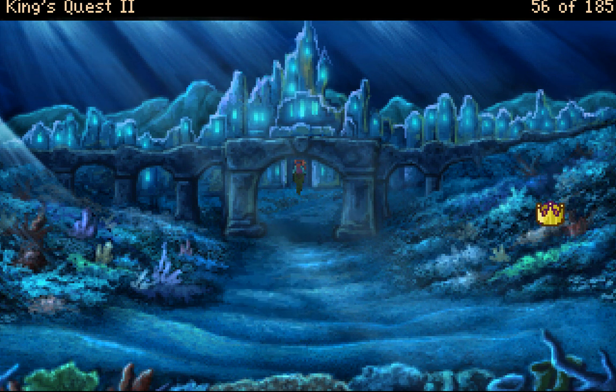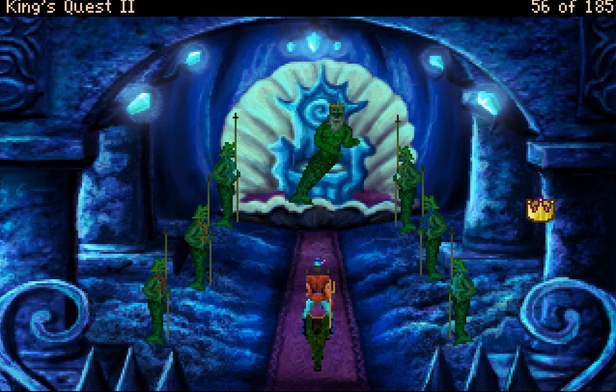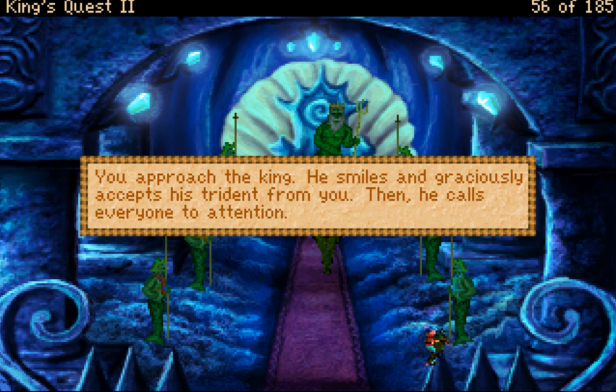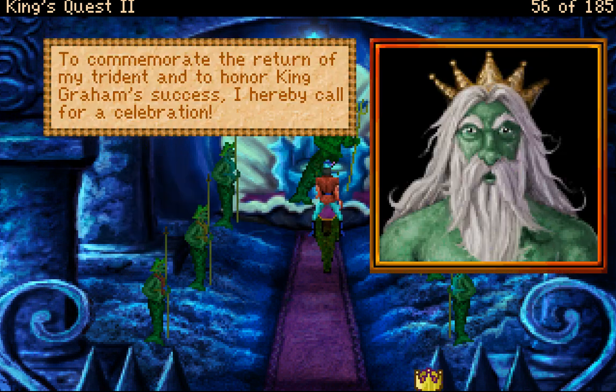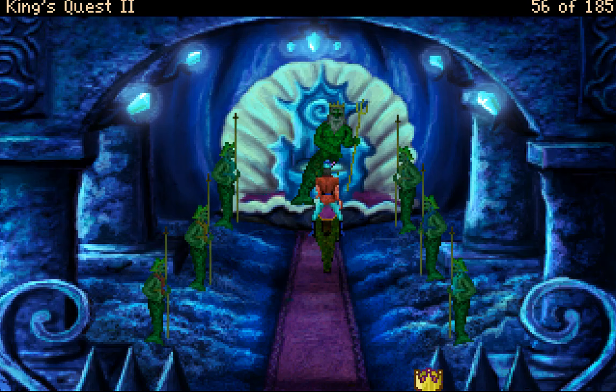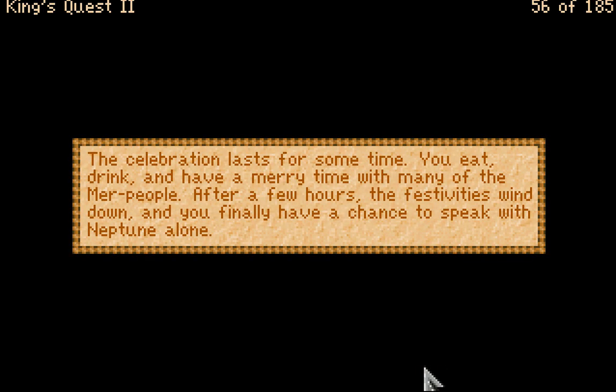We should let them know there's an invasion coming tomorrow. You approach the king — he smiles and graciously accepts his trident from you, then calls everyone to attention. 'To commemorate the return of my trident and to honor King Graham's success, I call for a celebration!' The celebration lasts for some time; you eat, drink, and have a merry time with many of the merpeople. After a few hours the festivities wind down, and you finally have a chance to speak with Neptune alone.